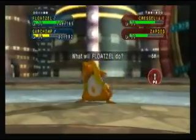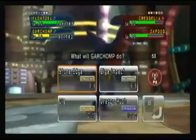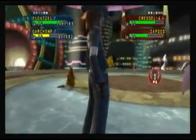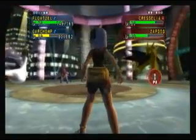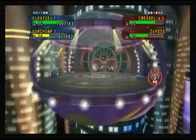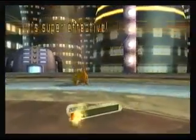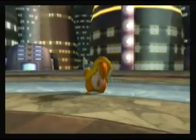A chilling breeze can be felt in the coliseum. Zapdos is freed by Thunderbolt — a huge amount of damage! It's down!